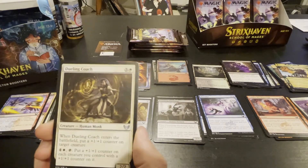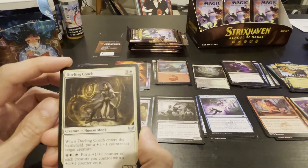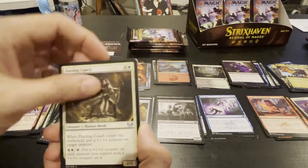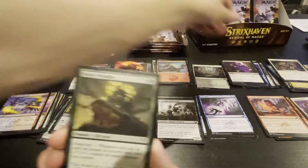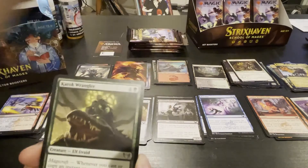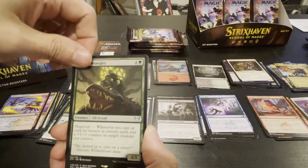Dueling Coach — enters battlefield, plus one plus one counter on target creature. Five, tap: put a plus one plus one counter on each creature you control that has a plus one plus one counter on it. Four drop two-two — seems bad. Magecraft — whenever you cast or copy an instant or sorcery spell, put a plus one plus one counter on this guy. No thanks.